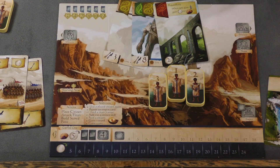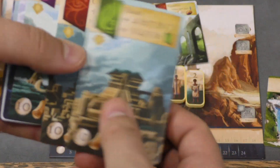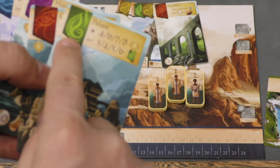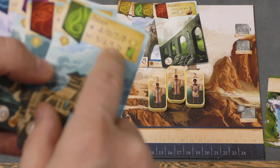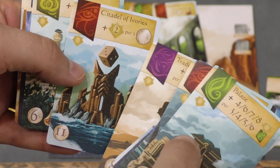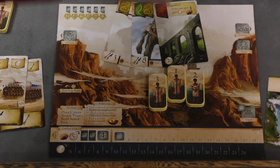There are also other cards in the game that will give you points for various things. For example, if you have six of these banners, you get an extra eight points. And this one gives you points per three money at the end of the game. So there are various ways to score, and that's what players are striving to do.